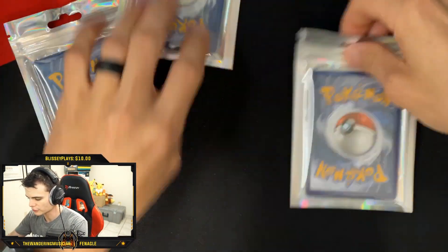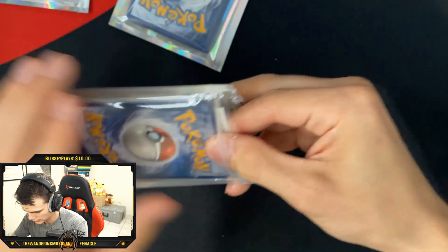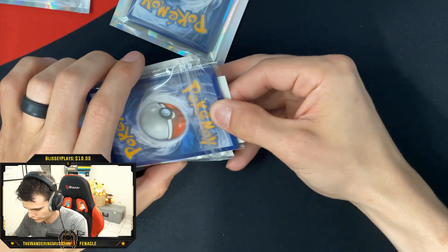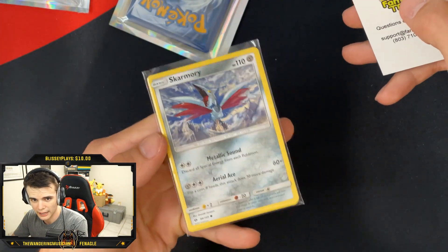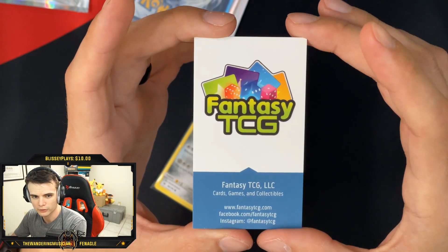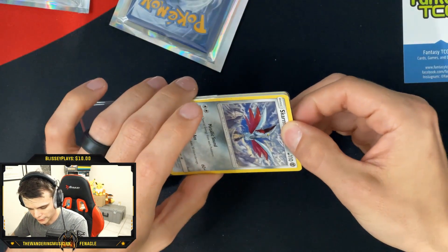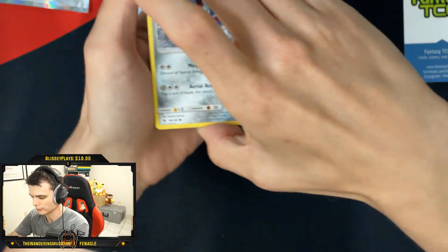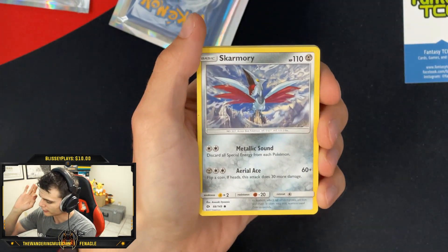Now we are going to open up these three custom booster packs. First one up — let's start with this guy. I don't know if there's a card trick to this, so we're just going to go through it and figure it out. Pretty cool little packet, pretty tight fit, not going to lie. It's inside of a sleeve, so it's protecting the cards — I like that. I have not opened up a mystery pack before, so this is my first time and I'm really excited.